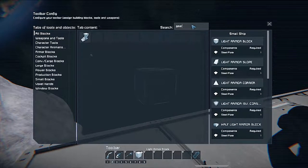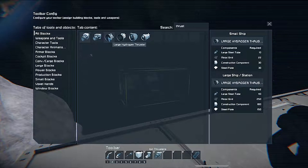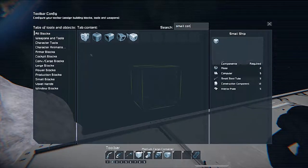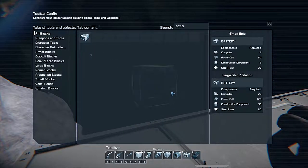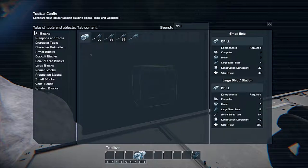Then a gear. I'm gonna need iron thrusters, so I'll go for the iron thrusters. I am going to need a medium cargo container, conveyor tubes — small conveyor tubes. I need batteries. I am going to set up an ejector system to get rid of any unwanted stone. And of course, I need a drill. We'll set up the rest later.